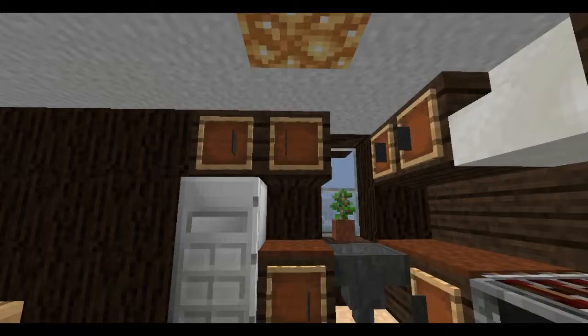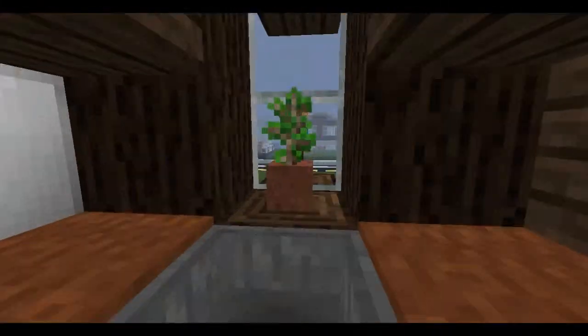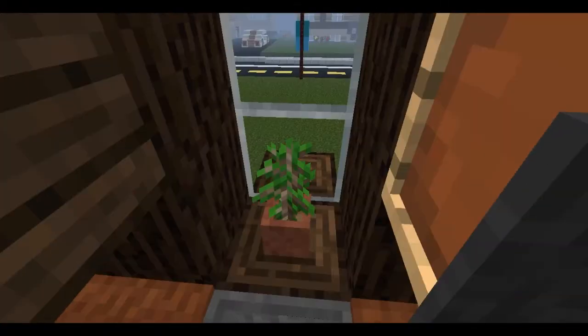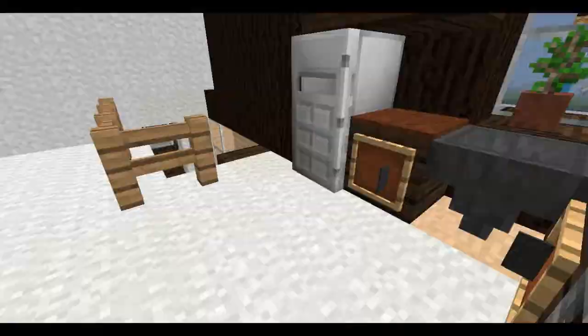Here we have the kitchen, as you can see, the dining room, and this little window here. I kind of want to call it a cupola, but I don't think that's the correct term. Pretty sure that's something to do with railroading.